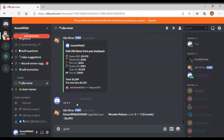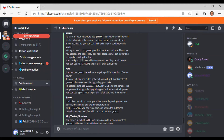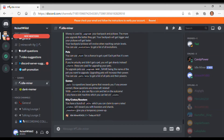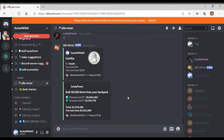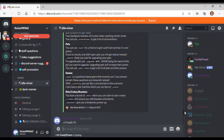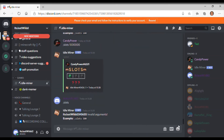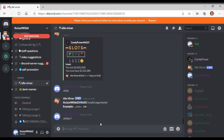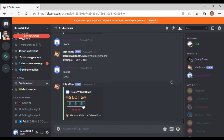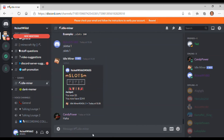Semicolon guides is a good way of getting started — it tells you everything there is to know. There's also a coin flip game: semicolon CF heads 10 — I bet 10 and guessed heads, I won 10. If it was tails I'd have lost 10. You can bet as much as you want. There's also slots — semicolon slots — I won 5 dollars. Very simple.